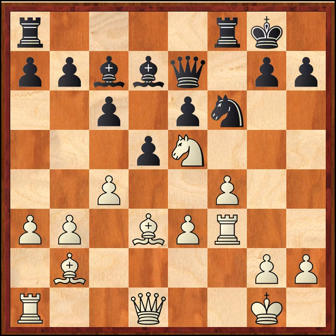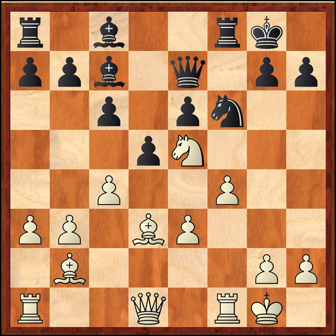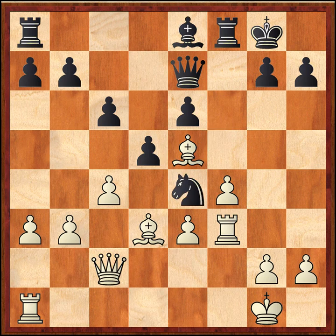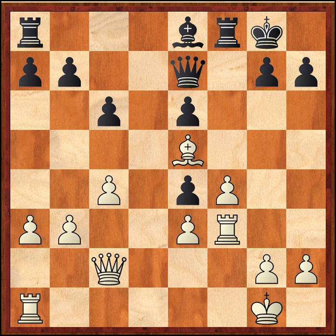White has got a second knight in on e5 and now plays the move f4, which is a very good move because it strengthens White's grip on the center. We covered all of these moves in the first five parts. Here Black offered a pawn gambit and White declined it — he decided not to take the pawn simply because that would open up the light squares for Black's bishop, and that's something White's been trying to prevent the entire game.